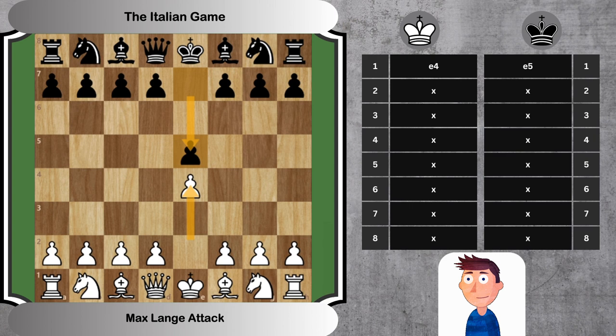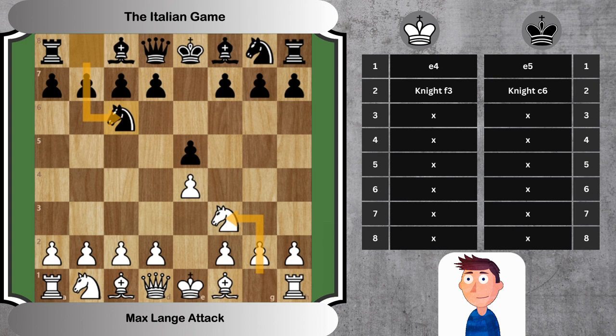2. Nf3 Nc6. Both sides continue their development. White's Nf3 attacks Black's central e5 pawn, and Black's Nc6 defends it while also preparing for future development.